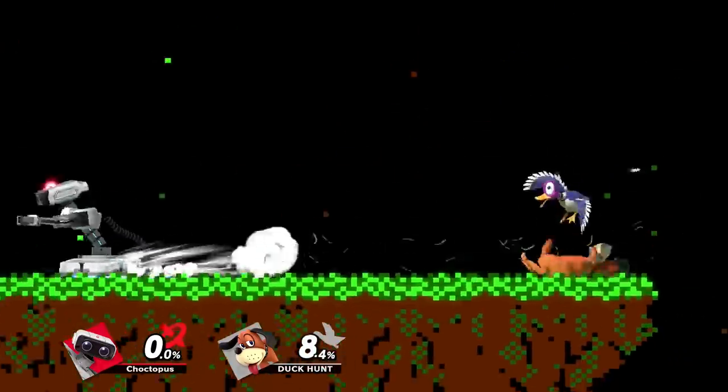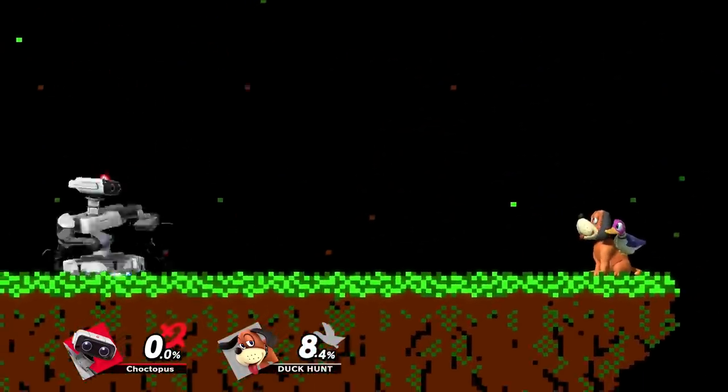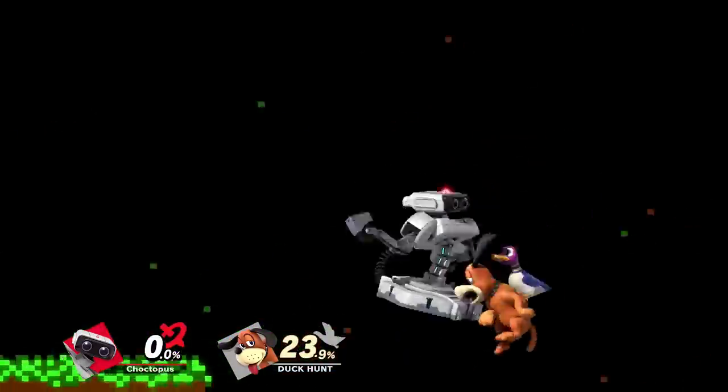ROB's dash attack is this lunging hit, and it's quick enough to punish missed attacks and bad landings. You can even use it to follow up into a forward air at low percents.